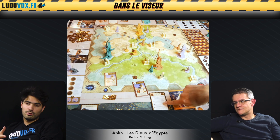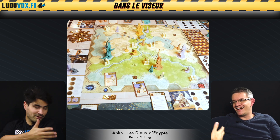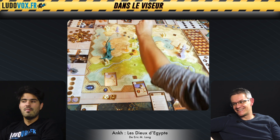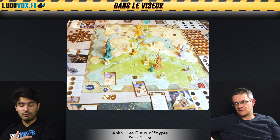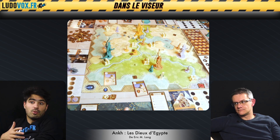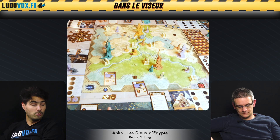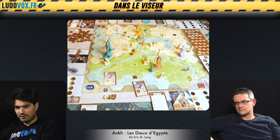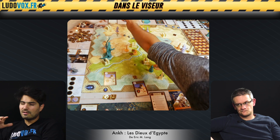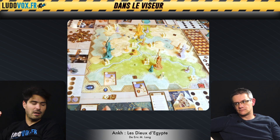De mon expérience, les dieux fusionnés gagnent souvent parce qu'il n'y a pas un retour à la case zéro. Dans notre partie, il y avait une unité spéciale qui faisait baisser les points de victoire de tout le monde, ce qui a vraiment fait baisser les points du dernier. Mais globalement il y a des outils de scoring : dans le tableau des joueurs, tu vas débloquer des pouvoirs petit à petit avec deux outils qui permettent de revenir très vite au score, mais il faut les préparer et les anticiper. Si tu sais que tu vas fusionner, tu ne joues pas du tout pareil.